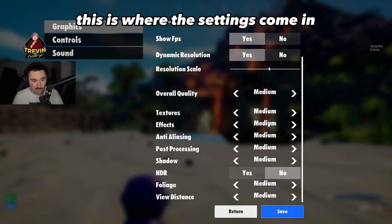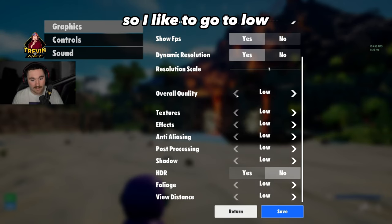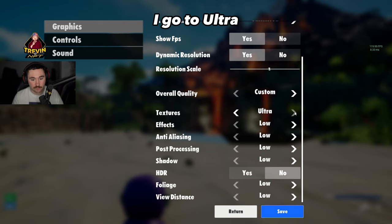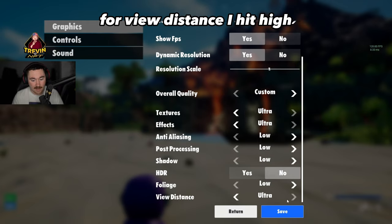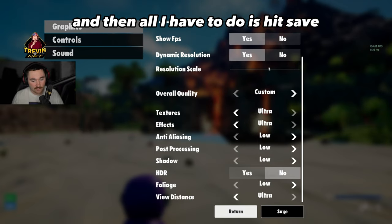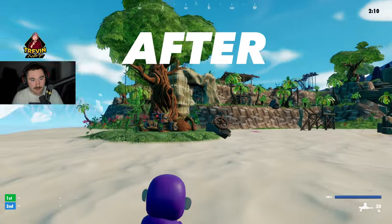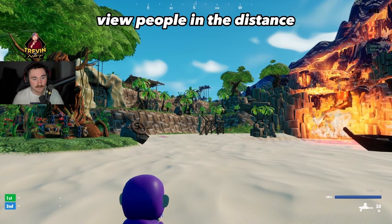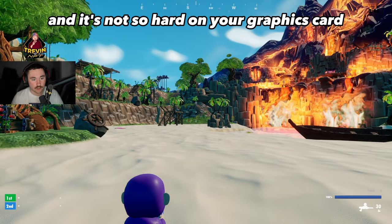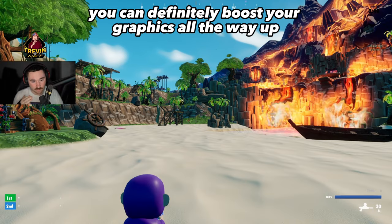This is where the graphics quality settings come in, and not a lot of people know about this. I customize everything: I set overall quality to low personally. Textures I go ultra, effects I do ultra, view distance I hit high, then save. These settings are the best because it's a lot easier to see people at a distance and it's not as hard on your graphics card — though you can boost everything all the way up if you want.